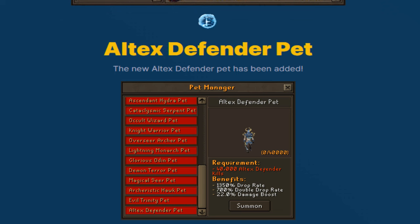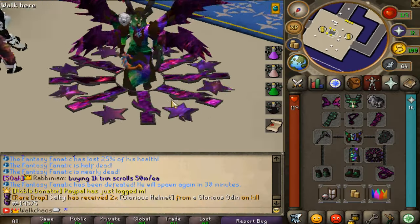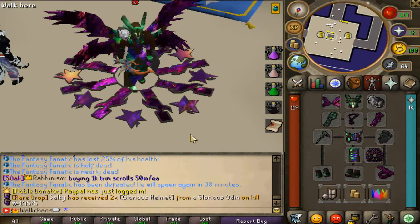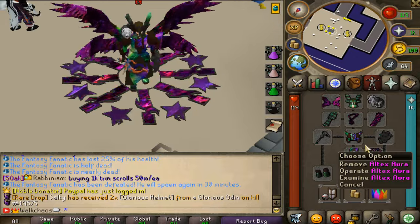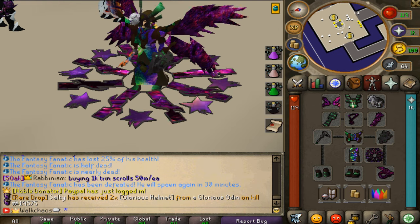The really cool part about pets on Fantasy is you don't need RNG to unlock them — you need a specific kill count. For the altix defender pet, the requirements are 40,000 altix defender kills. The benefits are 1,250% drop rate, 700% double drop rate, and 22% damage boost. They look absolutely beautiful — my highlight is definitely the altix aura, it looks so insane.